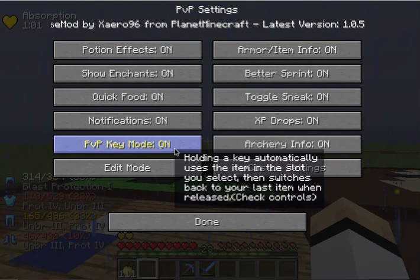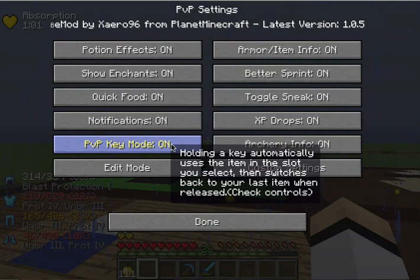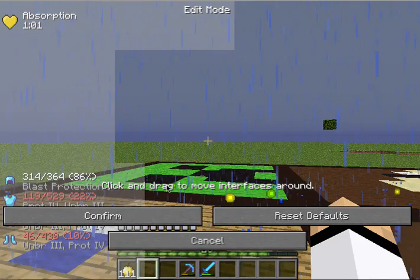Here it shows PP mode — holding a key automatically switches to the item in the slot you select, which goes back to your last item when released. So here is the edit mode.